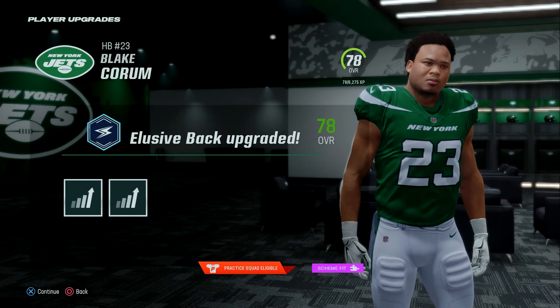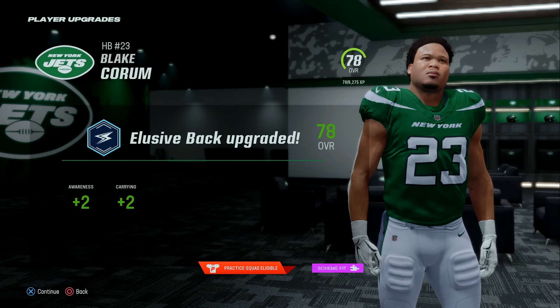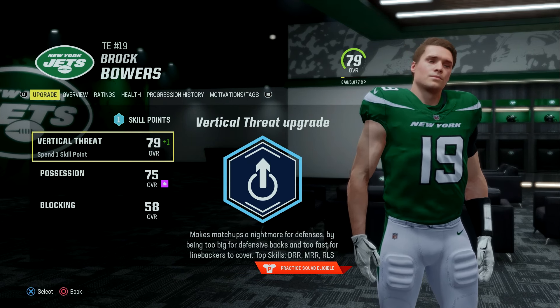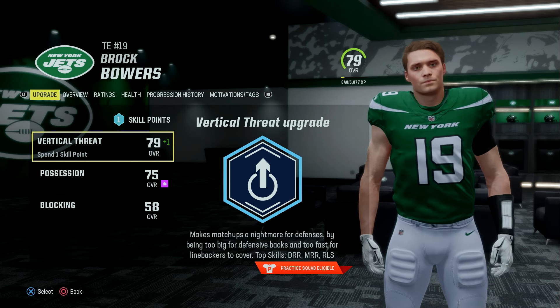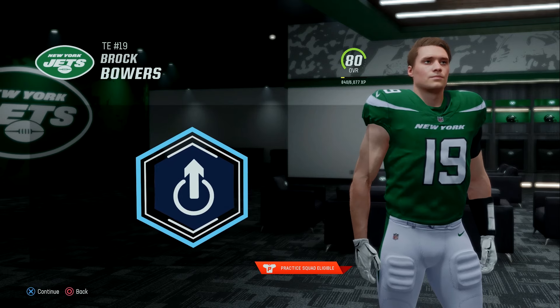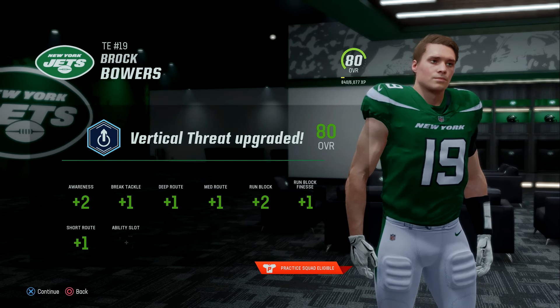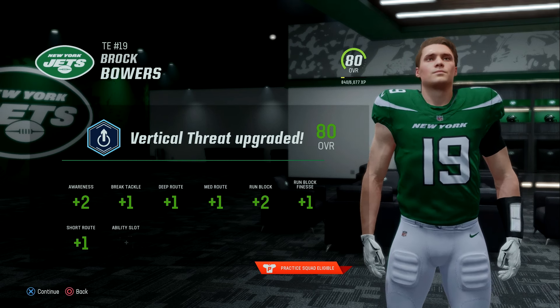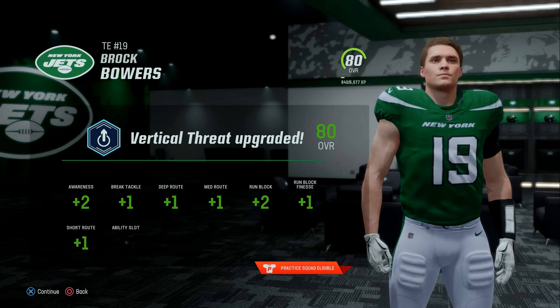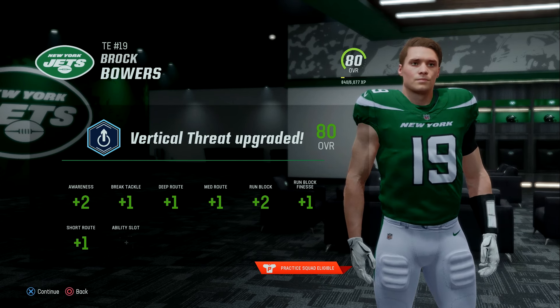Following the game, Blake Corum gets an upgrade: plus two to his awareness and carrying. And following weekly training before the final preseason game, we have an upgrade point for tight end Brock Bowers. We're going to upgrade his vertical threat — he goes to an 80 overall, and he gets an ability slot confirming he's at least a superstar. He also gets plus two to awareness, one to break tackle, one to deep route, medium route, run block finesse, short route running, and two to run blocking.